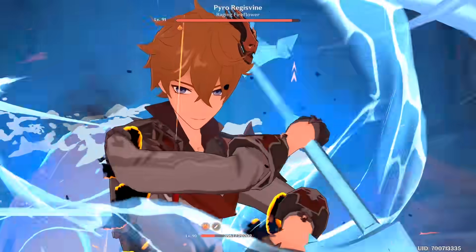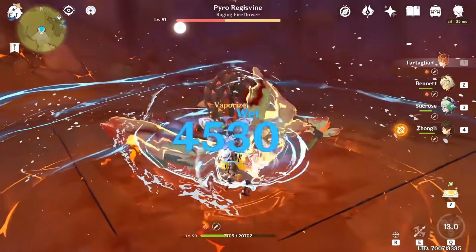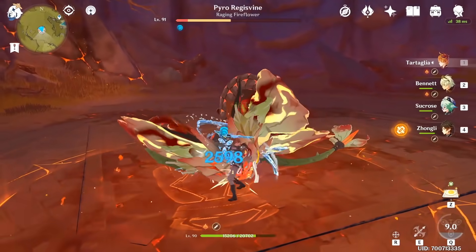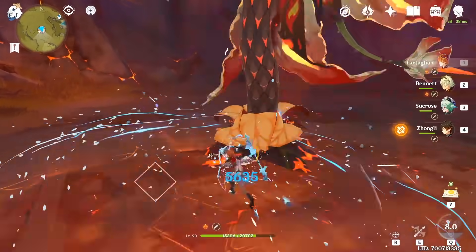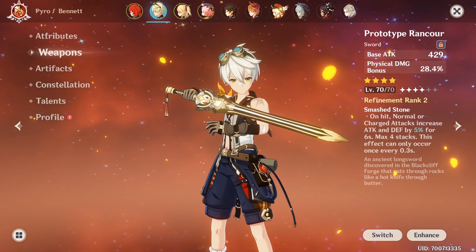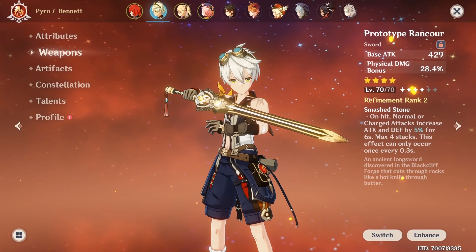Of course, let's not forget that the biggest reason why Bennett is so popular among players is the fact that he provides an attack bonus from his own base attack for anyone who stands inside the Fantastic Voyage field. Just make sure you understand – this means you're not going to increase your team's attack from Bennett's artifacts, and the only thing that matters is his base attack when you level him up and the weapon he has equipped. So you can pretty much put on a decently leveled sword and he becomes a viable team member.